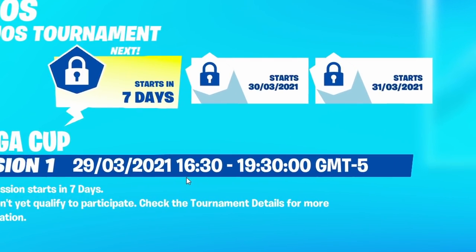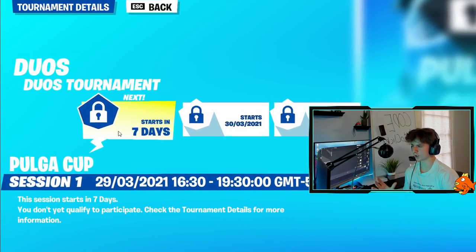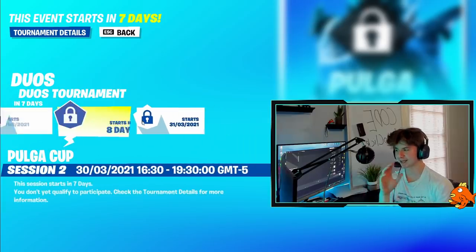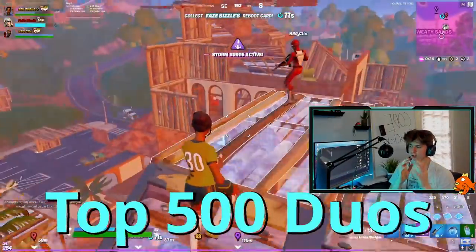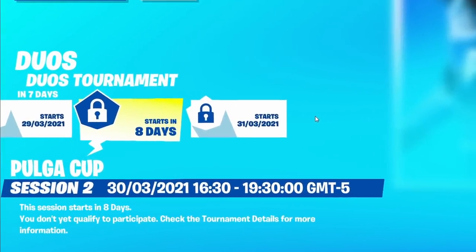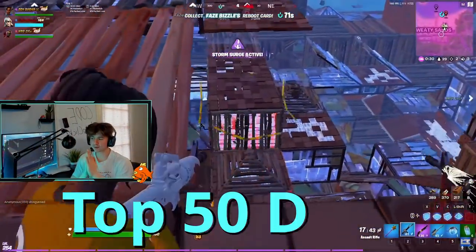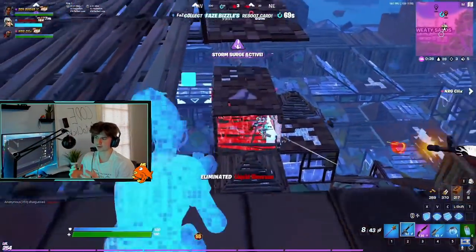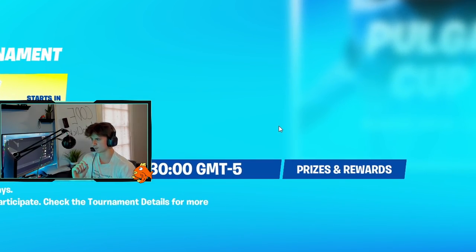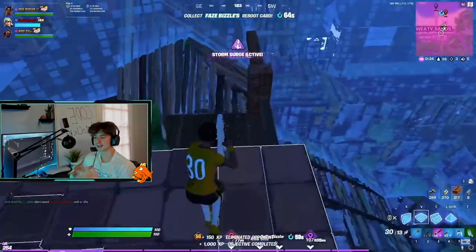The times are from 4:30 until 7:30 Central. To move on from round one — the opens, where every single player can participate — to round two, you must be top 500 duos. You get three hours to play and 10 games. To move on from round two to round three it is a little more difficult — it is top 50 duos who advance to the final round, which has a prize pool.